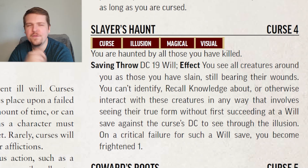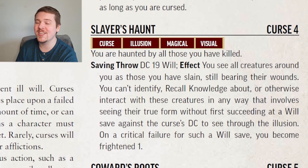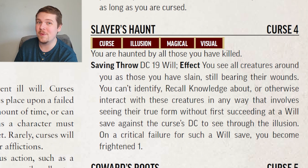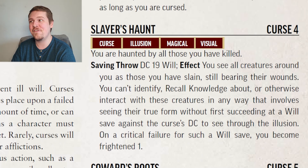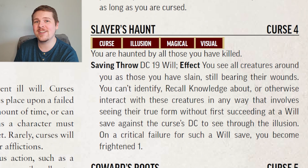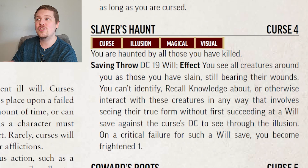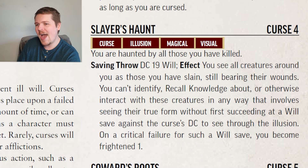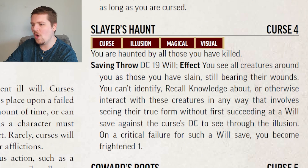Slayer's Haunt at level 4 is interesting. If you fail the DC 19 Will Save, then all creatures — including your allies — appear to be creatures you have killed and slain in the past, bearing all of the wounds you inflicted upon them. If you decapitated a bear in the forest and then you're fighting a random bandit, that bandit might look like a headless bear to you. If you are going to take any action that requires knowing what your target is — for example, recall knowledge against that bandit — you first need to make another Will Save against the DC of Slayer's Haunt to see through the illusion. Additionally, if you crit fail this Will Save, you become Frightened One. This is a good way to shut down something like a recall knowledge ranger or investigator, but I don't think this would be fun for a long period of time — for a session or two, though, that could really get in the way.